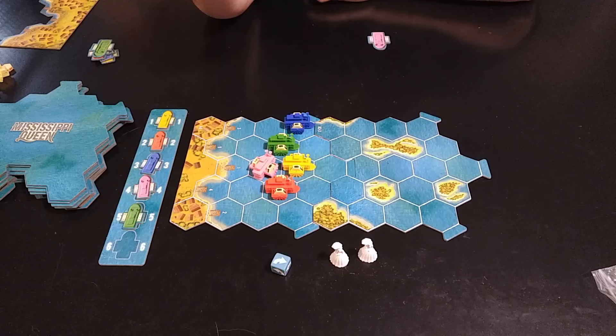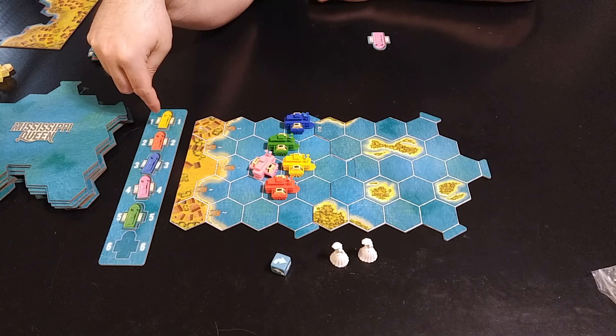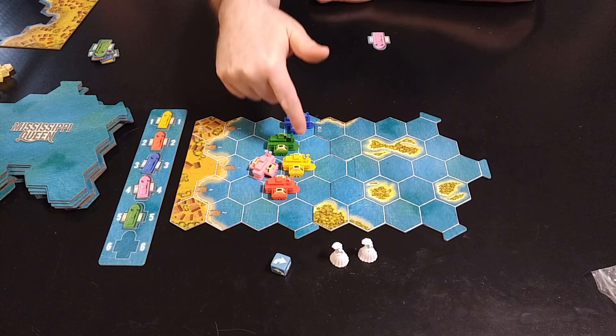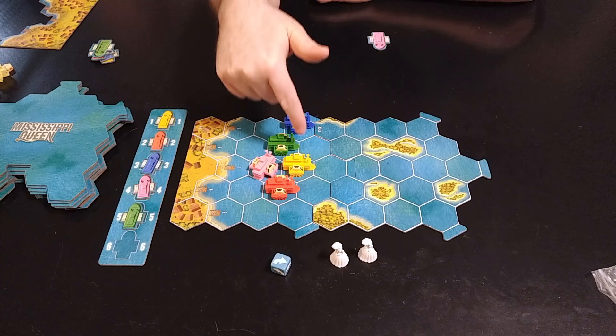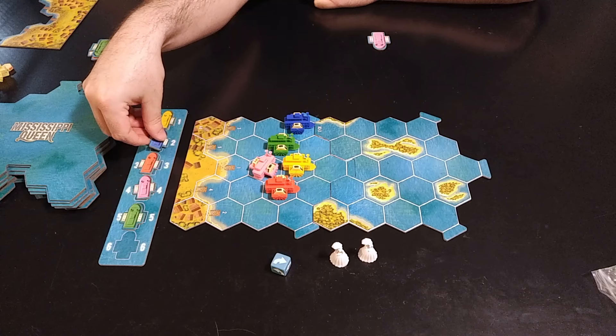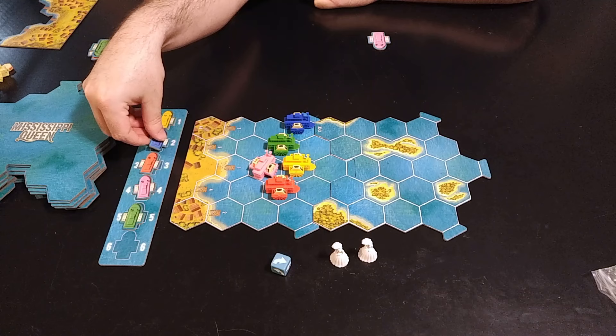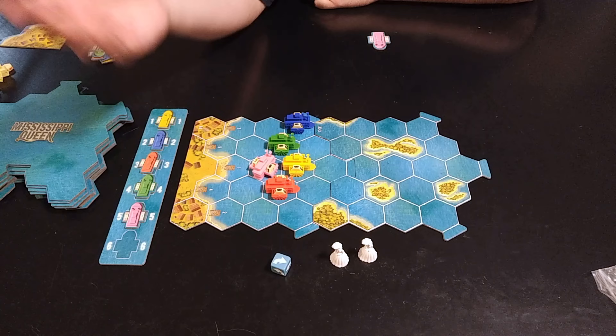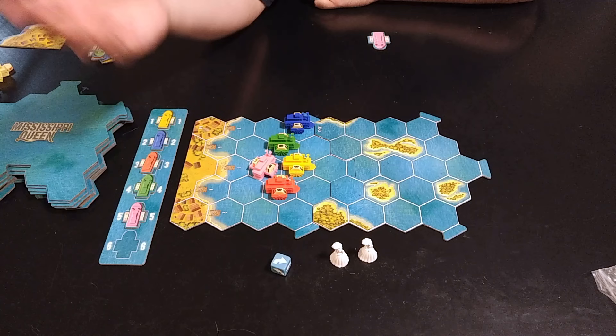After all players have moved, we reorder the tiles on the turn order track based on the new positions - looking from front to back. If players are tied in position and have the same speed and coal, the tie is broken from right to left. So in this example, yellow goes before blue, red goes before green, and pink is in last - that's the turn order for the next round.